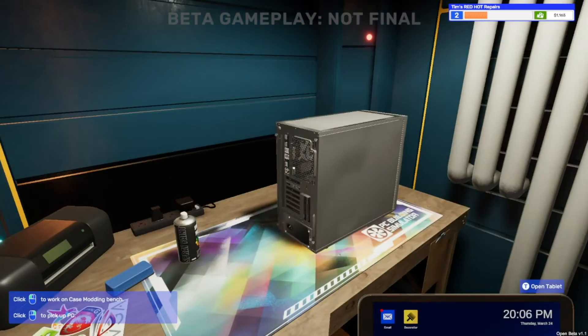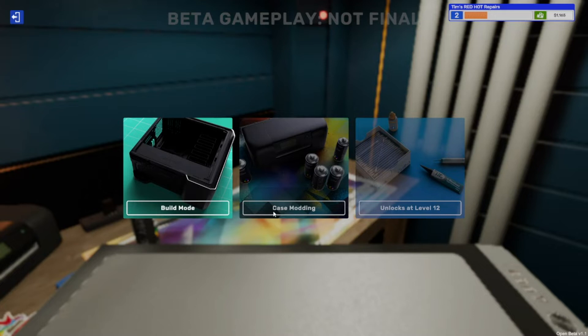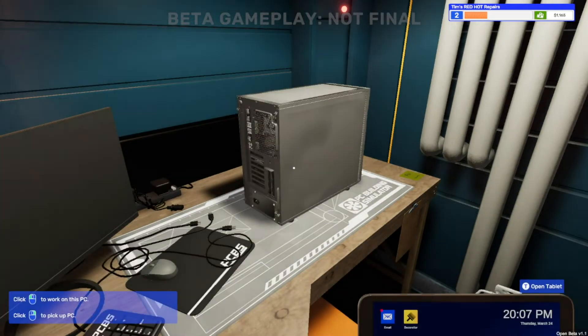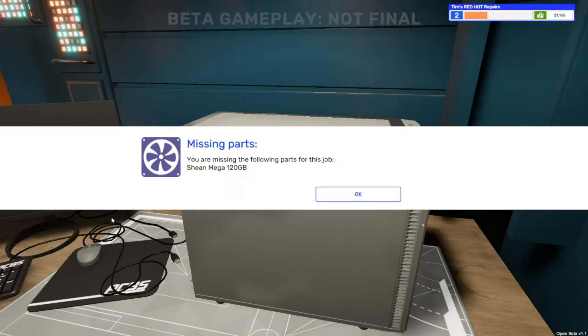Change bench - press B. I said I was going to change the bench type and then didn't change the bench type. I pressed case mod again - I want build mode. I thought then didn't think; I was going crazy. So we've got a fix on there, we're going to need to remove the side panel first.